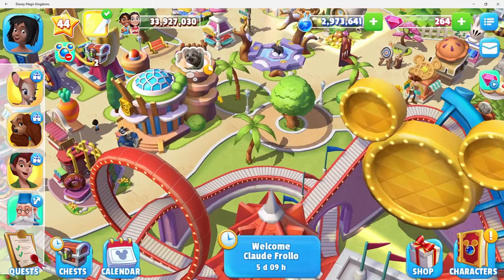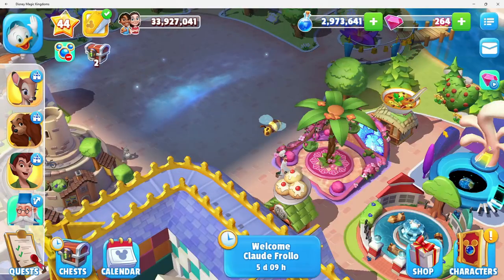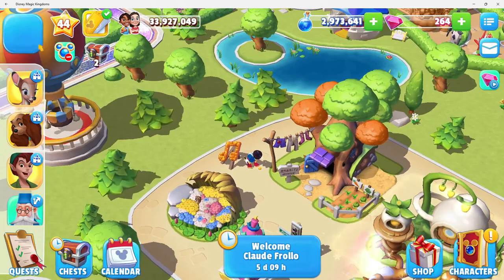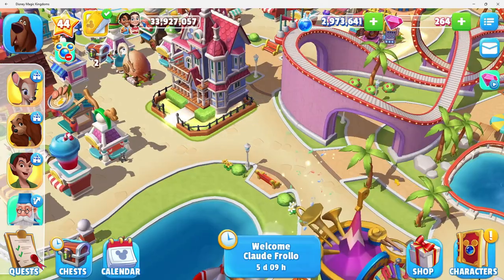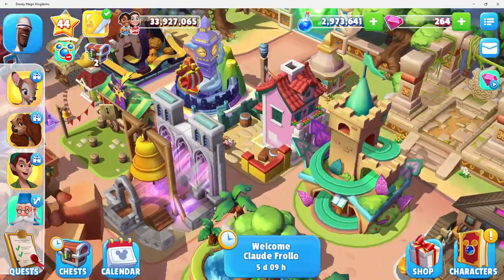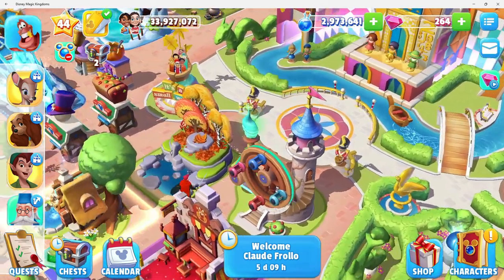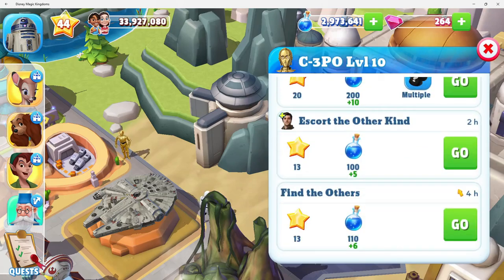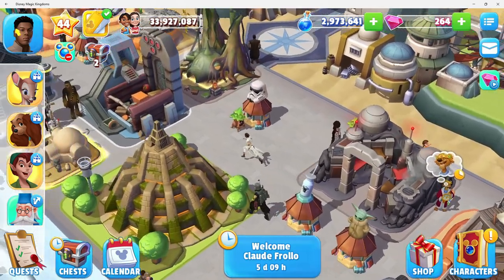Definitely have a lot here for Prince Philip with Aurora. I am collecting for his last level up. Still working on Lady and Peter Pan for stuff. I just had a lot of sending characters home and bringing characters out to help with gathering stuff. I did send a lot of characters home for stuff, so that I had enough room for other characters to be out.